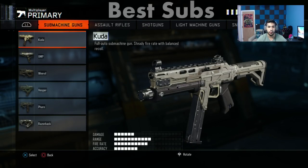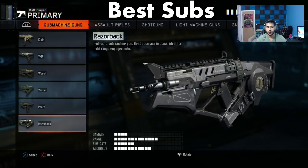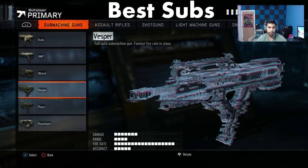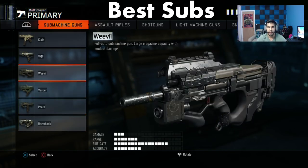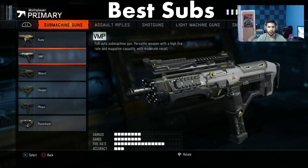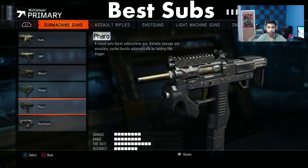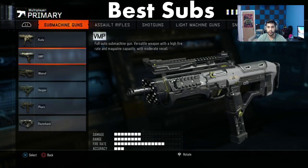For submachine guns you have the CUDA, VMP, Weevil, Vesper, Farrell, and the Razorback. The Razorback after its nerf isn't as good but it's still viable. The Weevil is sort of like the P90 — it's not that great either. The CUDA is your basic decent submachine gun, you can work with it.